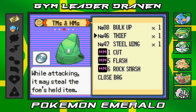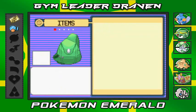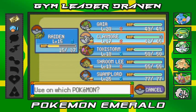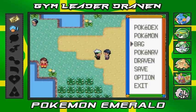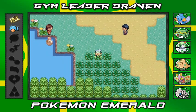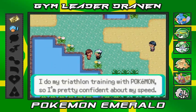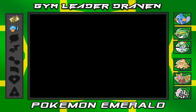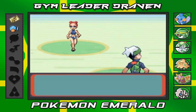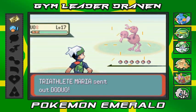We've got a Super Potion — I'll give that to Raiden. Now she wants to battle: a Triathlete who does training with her Pokémon and is confident about her speed. Bring it on! Triathlete Maria is coming out with a Doduo.